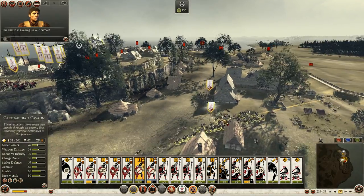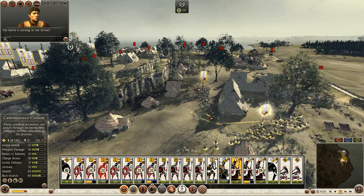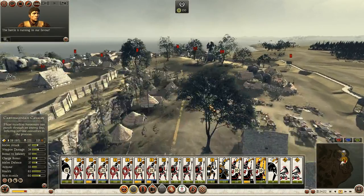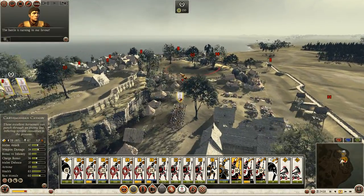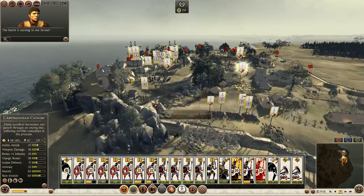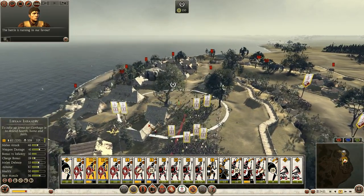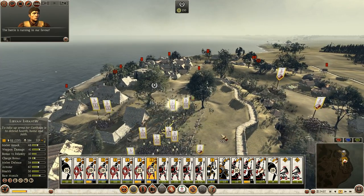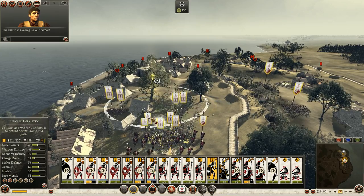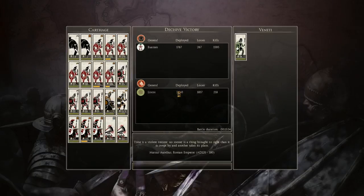Libyan infantry — what's up with that pathfinding? I wanted you to go this way, please — right through here, like I told you originally. Let's bring in the war elephants and see if we can break the rest of these guys real quick. Go ahead and pull back this damaged sword unit. The rest of their units are routing — they see my elephants and they're in fear. And they should be afraid.